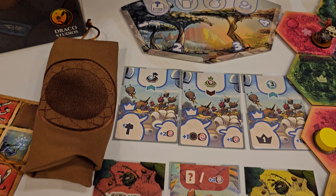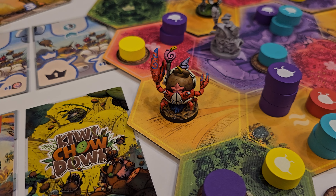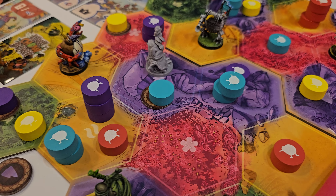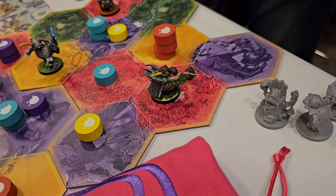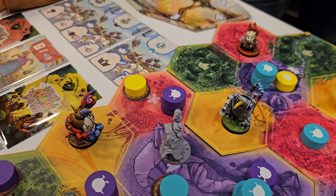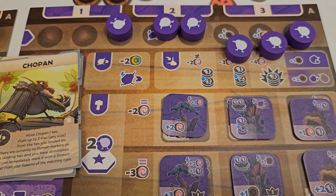Feeding kiwis allows them to grow and you just place more tokens on top. As they move, they can push smaller kiwis out of some regions or even outside of the island. But if you feed your kiwi too much, another player might overfeed it and make it explode. If that happens, all the kiwis in that hex are moved. Once per round, the leader can activate its unique ability, and that's usually a crazy effect.